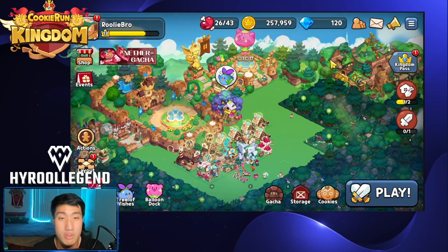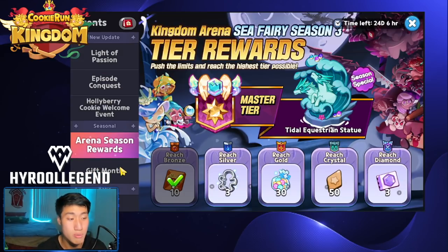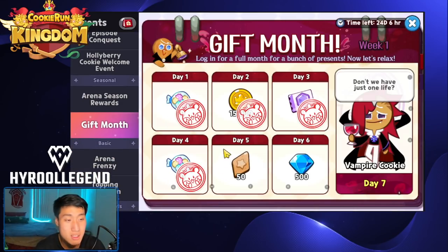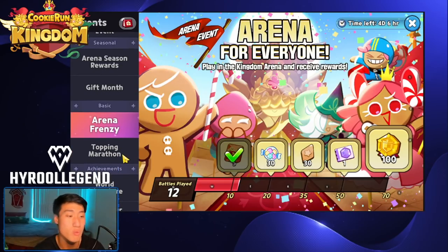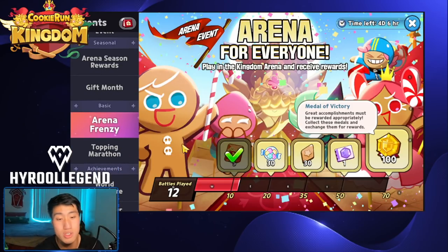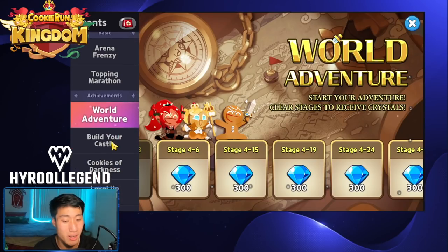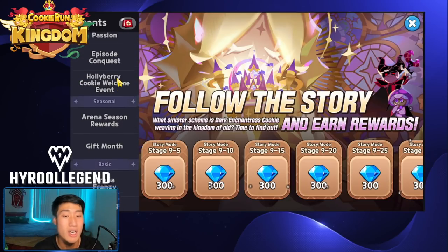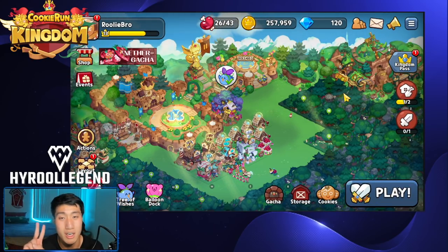Events are the best way for you to gain Crystals for free. All you need to do is play the game and it is a great way to stack up on resources that the game gives you. Like this gift month — all you need to do is log in. Why not just log in and get it? You even get a free Epic Cookie. Arena Frenzy — you're going to play Arena anyways, and whether you lose or not, you get to gain these resources. Take advantage of it. Topping Pieces upgrade — in the beginning you don't really do topping upgrades, but once you pass stage 6, you can get Epic Toppings. And all the permanent events — take advantage of it. It's free Crystals. Do not slack off when it comes to events. That's mistake number two.